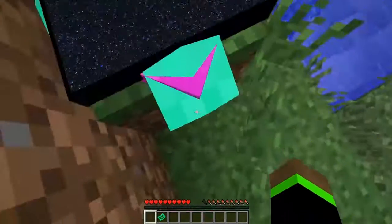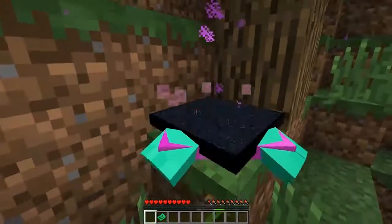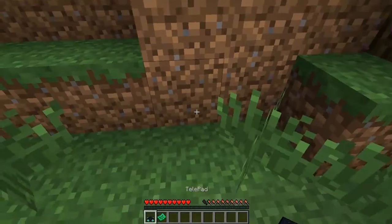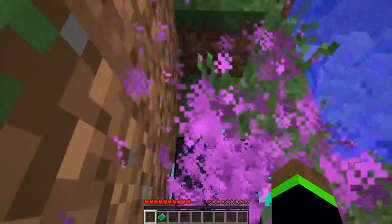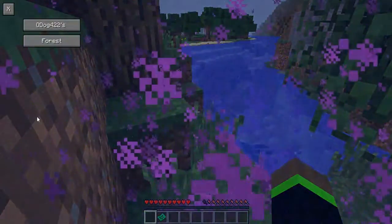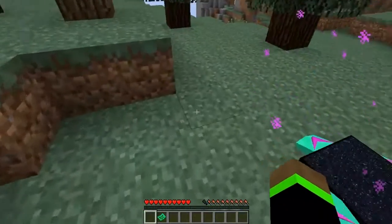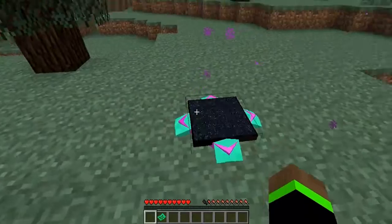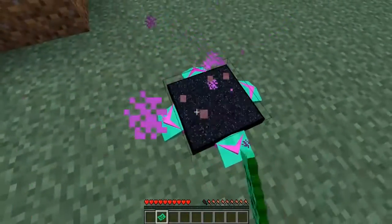You just want to jump on it — there we go. Stand on it and it will make a bunch of particles and it will do this. Now you just want to go to the thing that you want to go to. Now you can teleport through the world pretty fast with these.